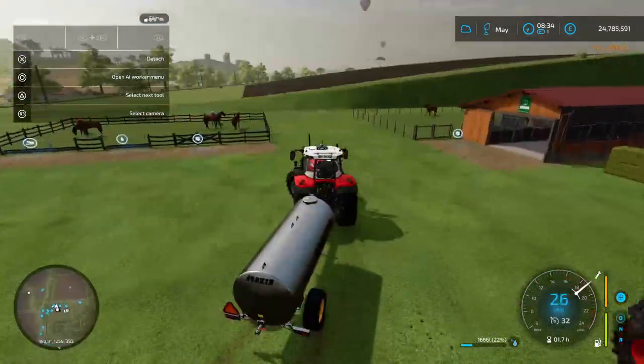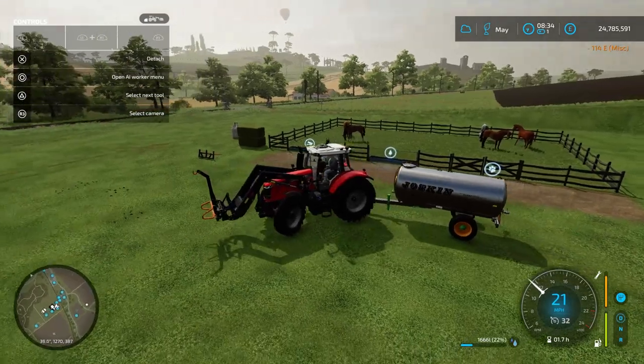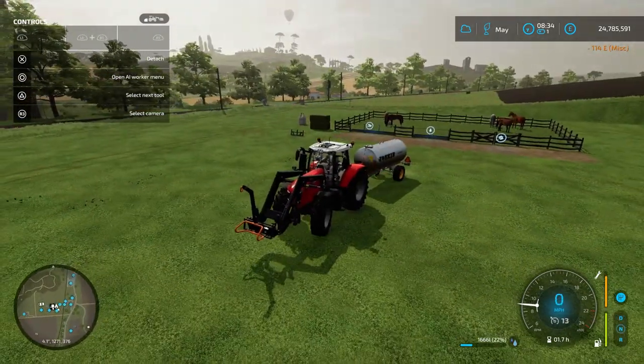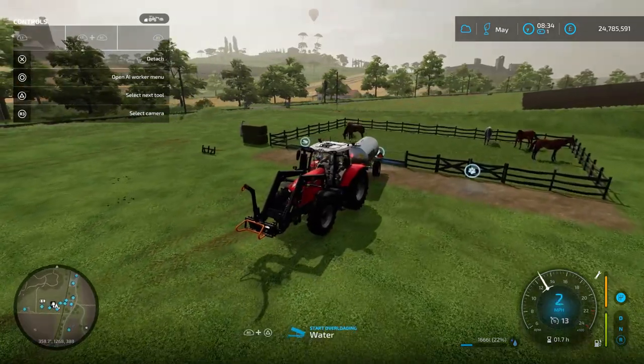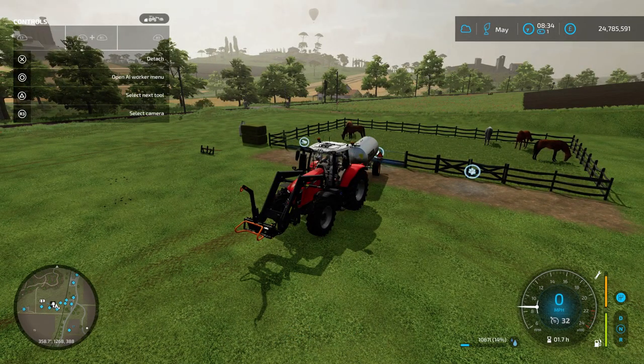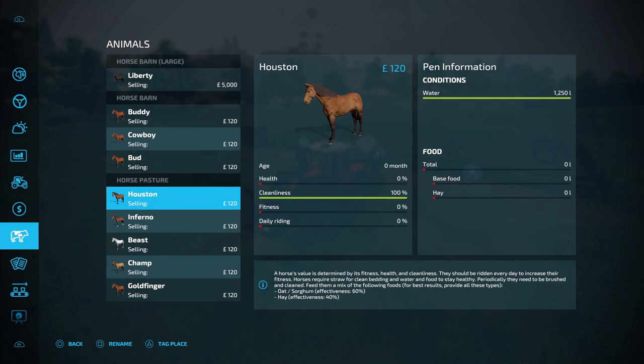Once you've filled up your water tank, you drive over to your horse pasture. You'll see there is an icon for water, so you reverse up to it, and you'll see the unload sign appear. If we go into the animal menu, you'll see that they now have water.